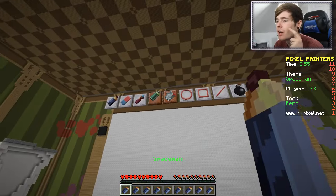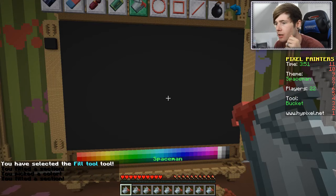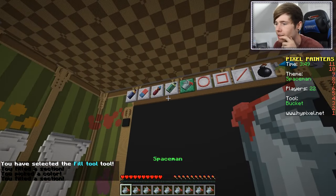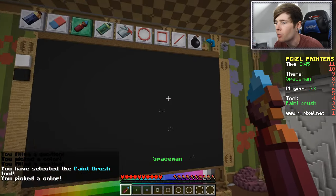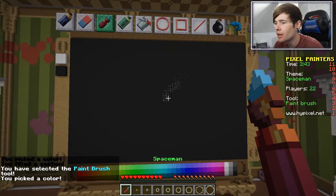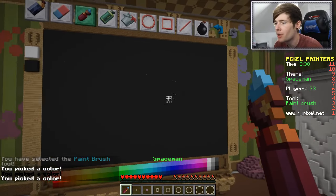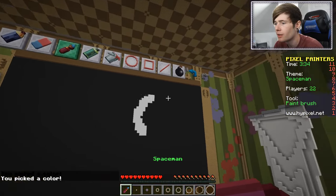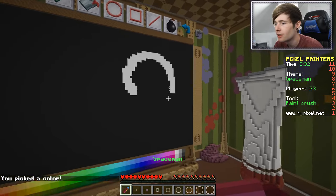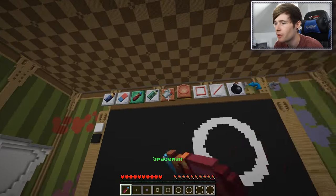Spaceman - we're obviously gonna need to start by doing this. Boom, beautiful arm. We might be able to get it darker than that. No, that is the darkest it goes. So let's grab a kind of whitish color. Oh Jesus, didn't mean to do that. Give me the white - there we go. We're gonna do a big old space helmet. Let's do all the way around like this. There we go, that's what I'm talking about, big old space helmet.